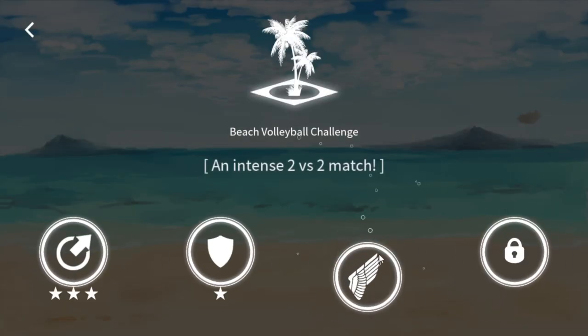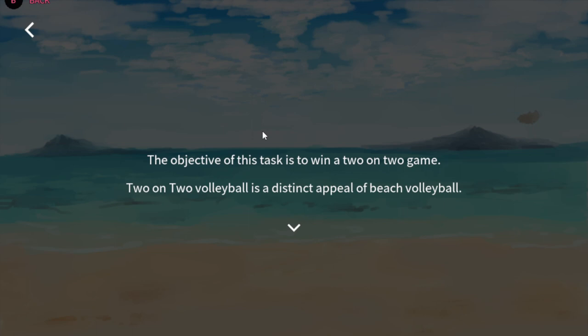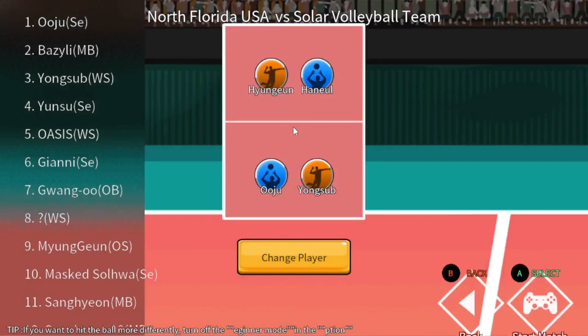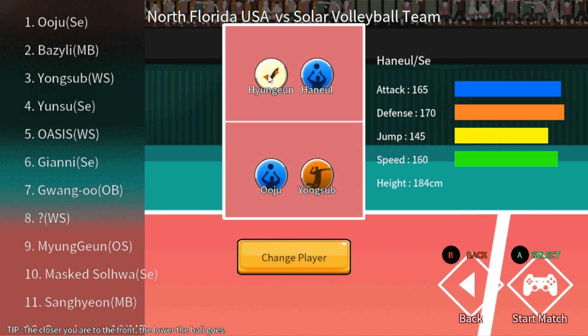Haven't played it yet but let's just see what it is. This is an intense 2v2 match. Young Sub is my best overall player so I'll use him. I know he's short so I'm not gonna be doing a lot of blocking. The objective is within a 2v2 game — the distinct appeal of beach volleyball is that two players handle both defense and offense, which can be difficult. The setter has to spike. Let's see what we can do. Apparently I don't get a choice in who we're playing. What are these guys' stats anyway? 165, 180 — not too bad. Good defense, good speed, I like it.